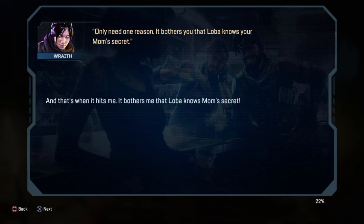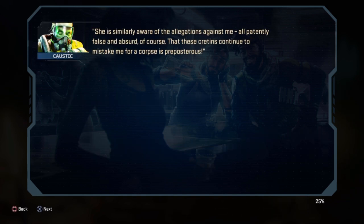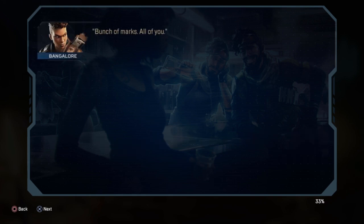Only one reason really bothers Wraith — that Loba knows her mom's secret. She knew about Wraith's parents too, and Loba knows how she feels about them. Another character notes that Loba seems to have dirt on all of them. Caustic says it's 'patently false and absurd' that anyone would mistake him for a corpse. Someone asks what Loba can do for them — help them run faster? The narrator hints this might be a reference to an upcoming buff.